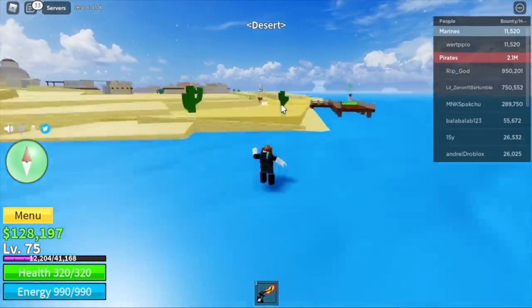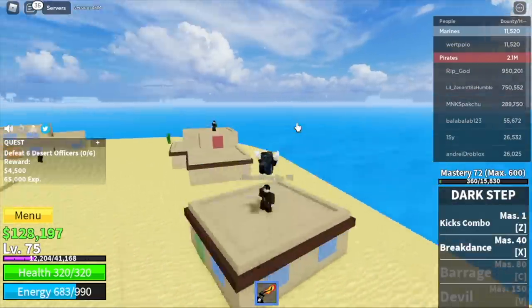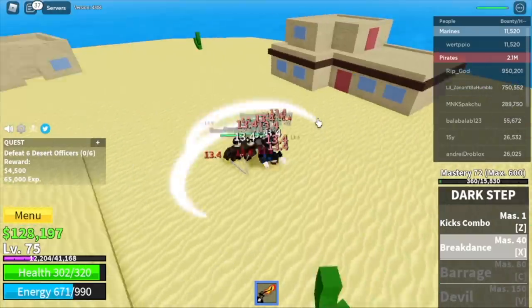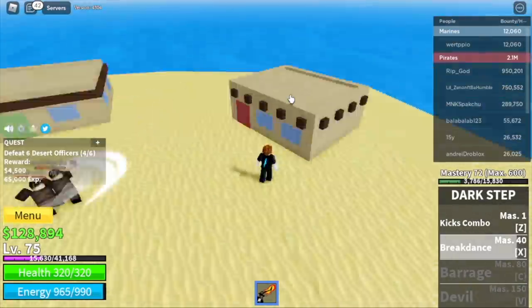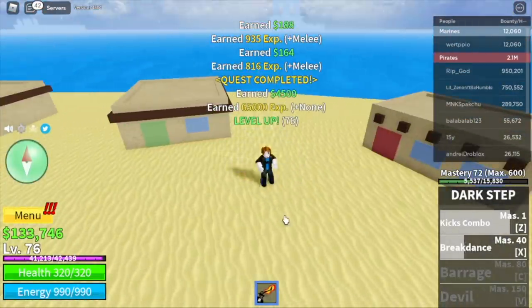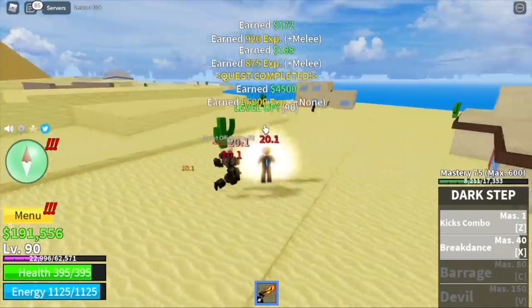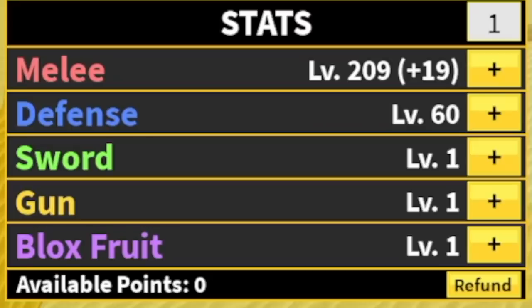Our next island is the Desert. Here, you're gonna start defeating the Desert Officers. You're gonna lure 4 or 3 at a time and use your skills to defeat them. I prefer the X skill, the Breakdance. Defeat 6 to finish a quest. Your goal here is to reach level 90. Stat check: 209 melee, 60 defense.